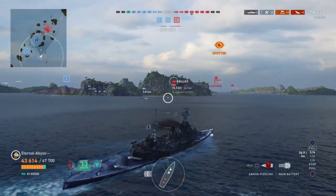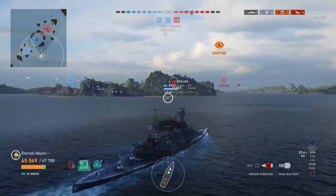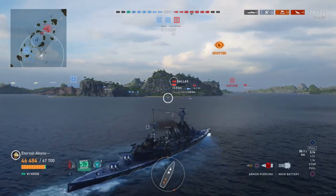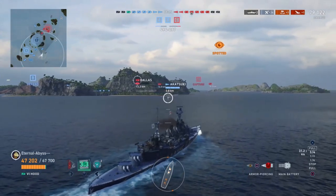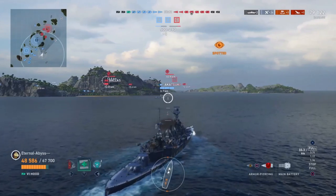Let's see how the situation is. Eternal Abyss's team has lost two friendly cruisers, both of which were at the Charlie objective. The enemy team have lost one of their battleships and one of their cruisers, both of which were to the east side of the Alpha objective.